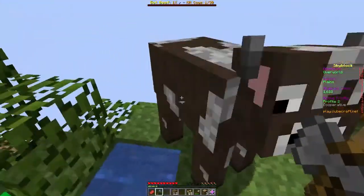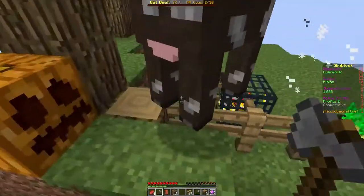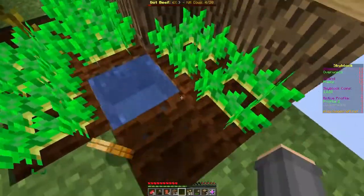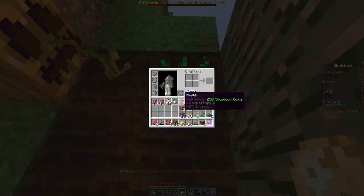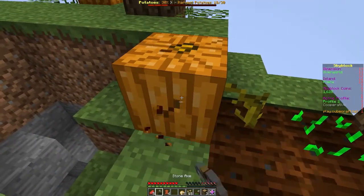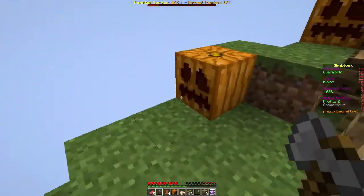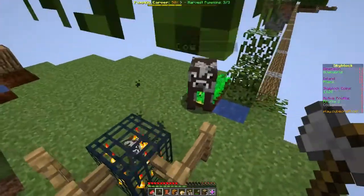Let's eat some beetroots. Also, harvest some potatoes real quick. How long does it take for a potato to grow? About two minutes. Let's look at some pumpkins — they also take two minutes. Let's kill some more cows.